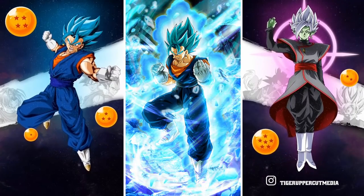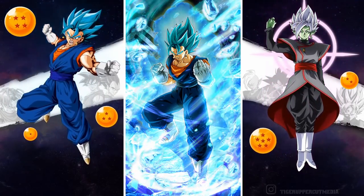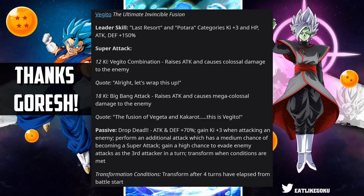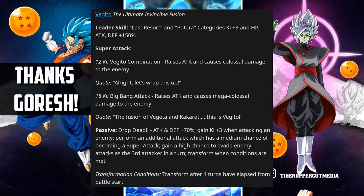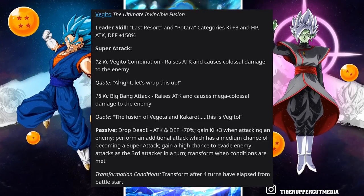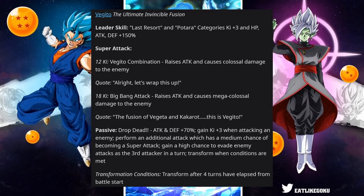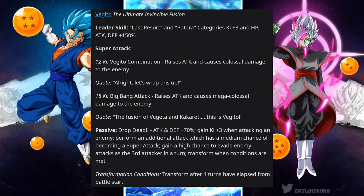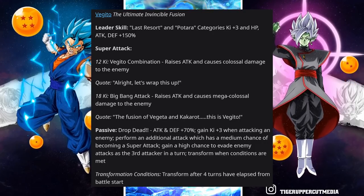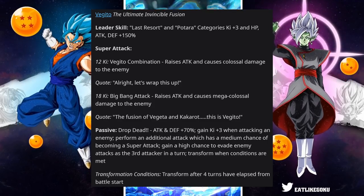We're going to go over the details of this Vegito Blue. Starting with his leader skill, he gives Last Resort and Potara categories ki plus 3, HP attack and defense plus 150%. Super attack at base form is 12 ki — Vegito Combination, which raises attack and causes colossal damage — and the 18 ki is Big Bang Attack, which raises attack and causes mega colossal damage.